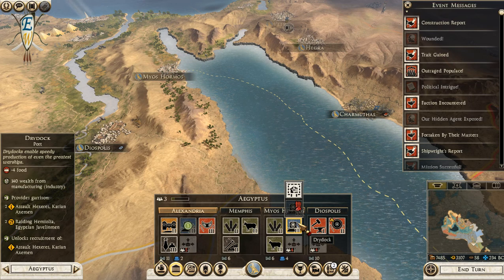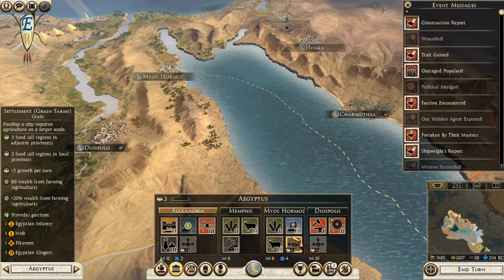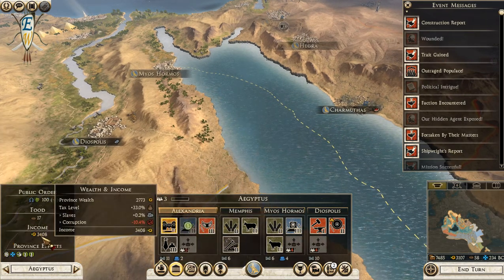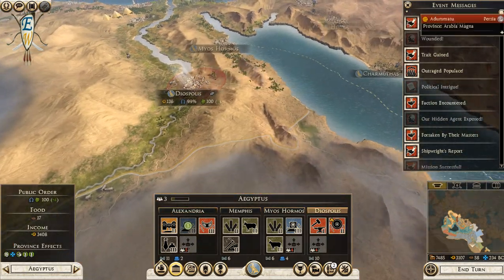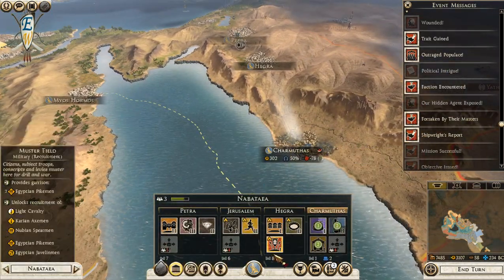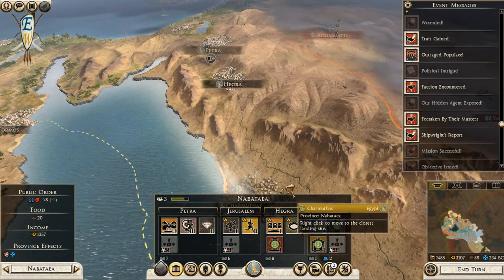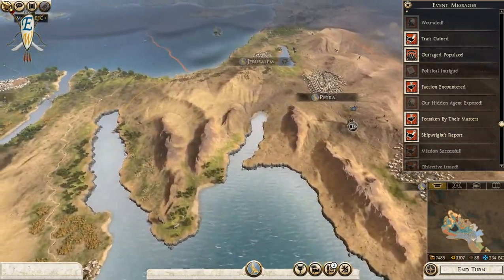We're going to have two military docks there but we're going to decrease our money a little bit - so be it. We have to make sure we increase money from everywhere else. Hegra - we do not need that there, get rid of it. Don't invest into Jerusalem, there's just no point.